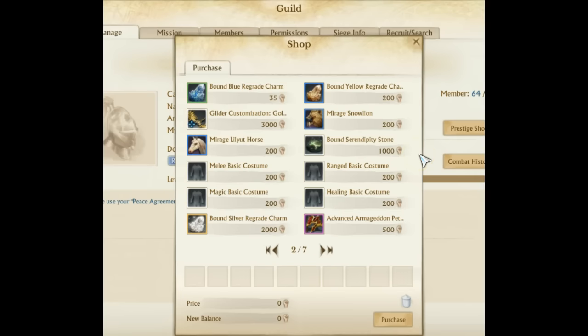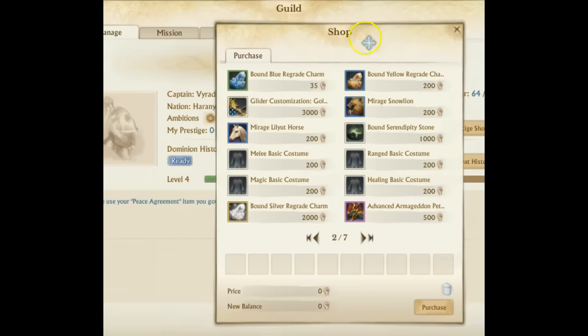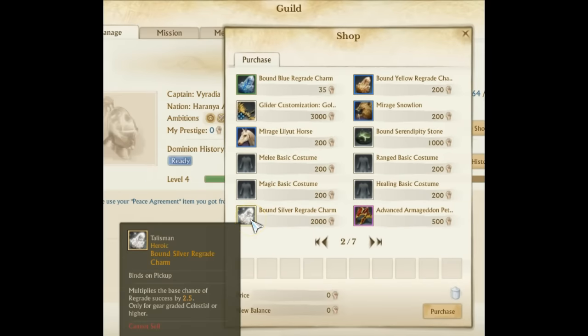Page 2 has a lot of different items — you can buy the mirage snow lion, mirage lily horse, and also, amazingly, the silver regrade charm. This ties into what I talked about earlier: we're going to slowly see a phase-out of the red regrade charms and move more towards the silver regrade charms.